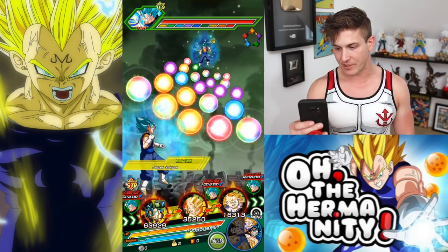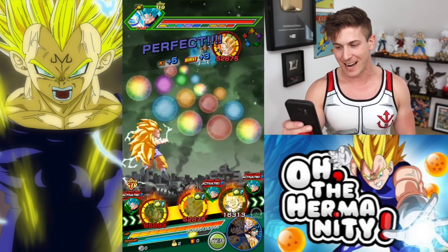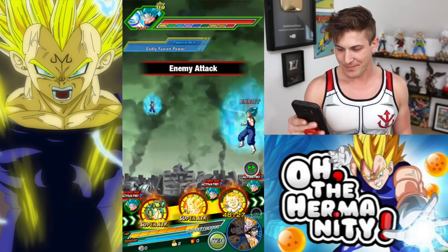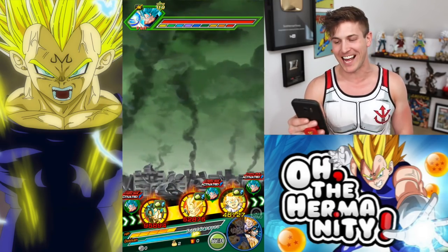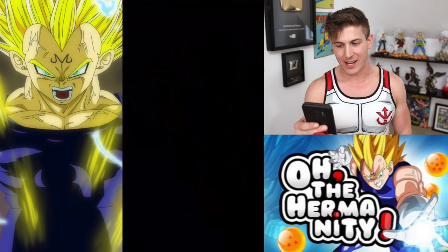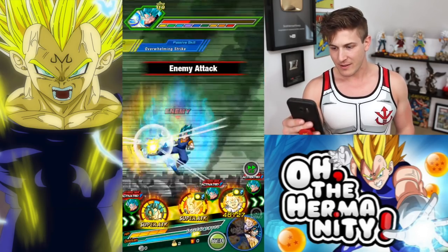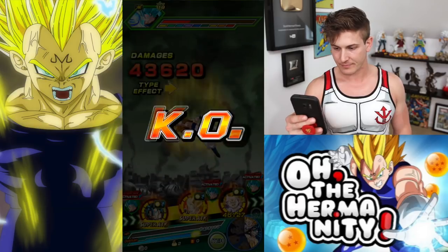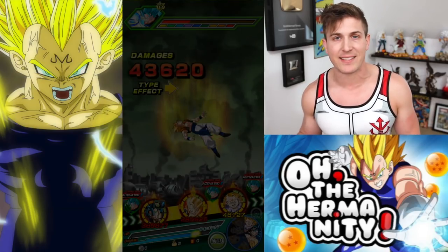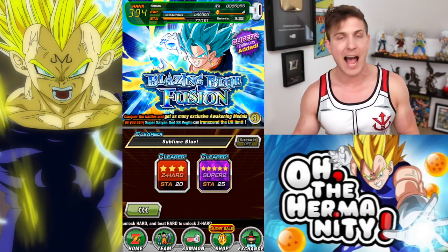For those of you who have never done this event before, this is where it gets tough if you don't have a good team. He has a whole lot of health and we got 90,000 health — there's no way we're going to survive. It would be nice if we can get one more Vegeta in here, but I don't think it's going to happen. We're definitely dead and we're not going to continue here. As you guys can see, we didn't get any crits that time but his attack power is just out of this world between the counters that he can do — it's just absolutely insane.